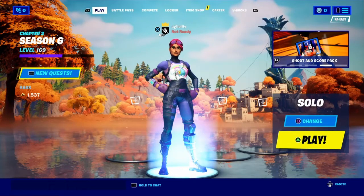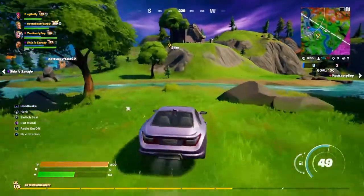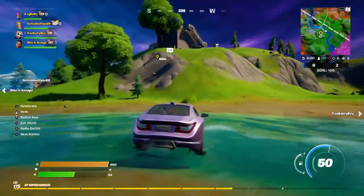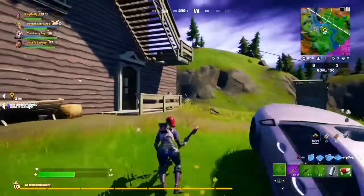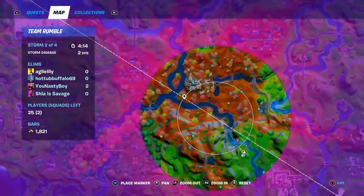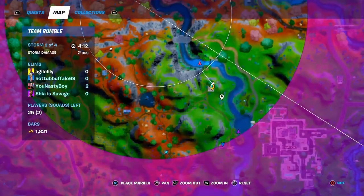Alrighty guys, so we officially have week 11 challenges out, so let's see what this one's all about. Your next challenge is to spin gold bars with Deadfire. He's an NPC right here, and on the map he is located right here next to Lazy Lake.